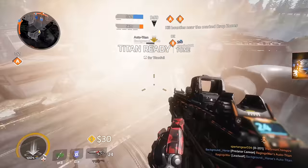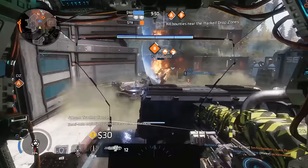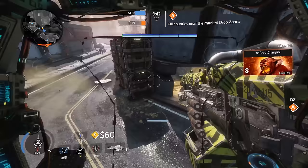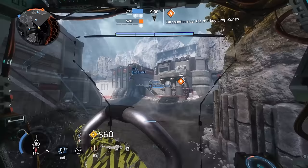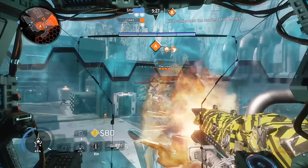It is absolutely necessary that you recognize and utilize your pilot abilities — your double jump, your ability to wall run and slide to maintain speed and momentum, and of course making use of buildings and other high ground to increase your situational awareness. Just because you're on a rooftop doesn't mean you're in a magical safe haven, but at least you'll be on a level playing field and avoid becoming a smear on the bottom of a titan's foot or getting mixed up with AI specters and grunts. Dying from an AI specter or grunt is an extremely demoralizing death.